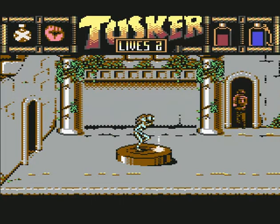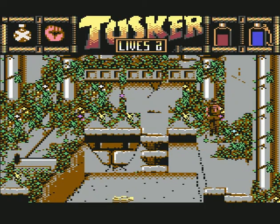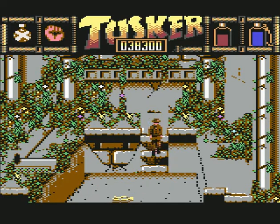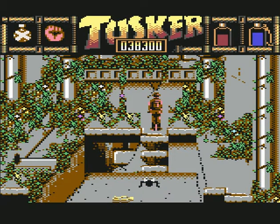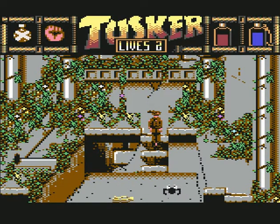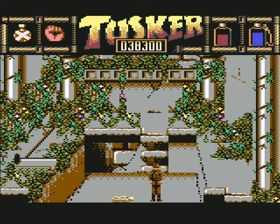Now we are in the actual temple. I suppose those are voracious flesh-eating ants or something since they'll rapidly drain your health. To get rid of them, sneak over here and you'll loose upon them — I don't know what that's supposed to be, an antlion or a giant spider. Anyway, let it sweep over the floor and the insects are gone.